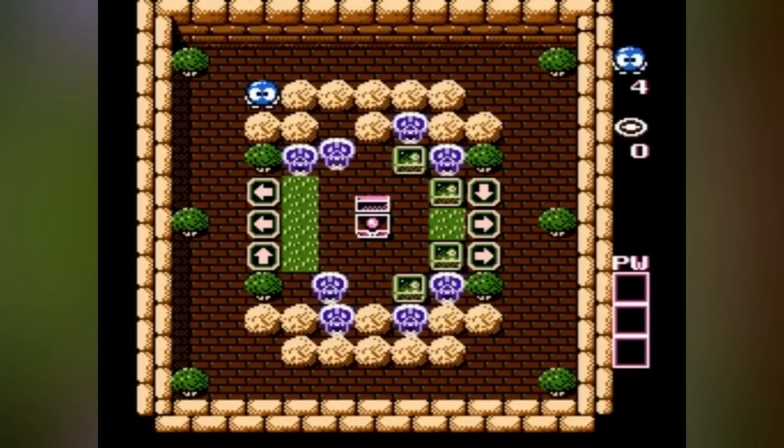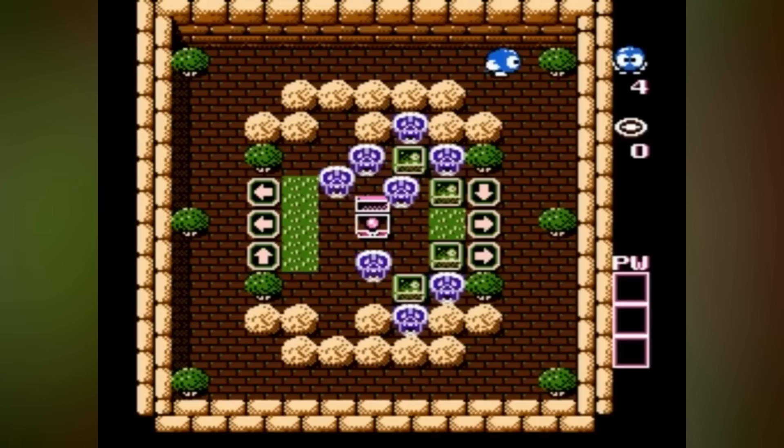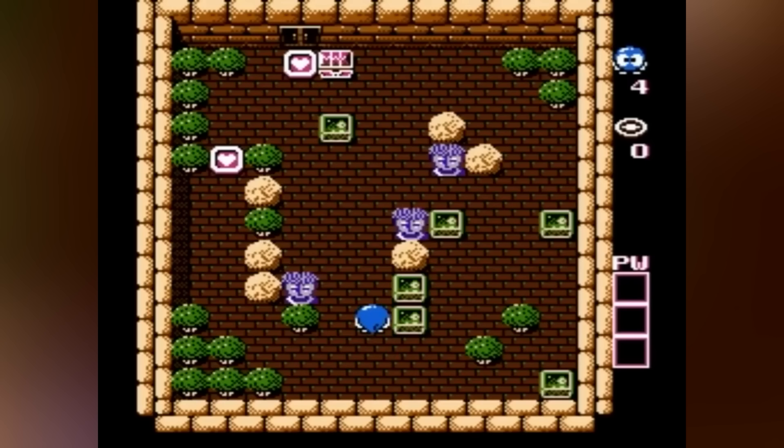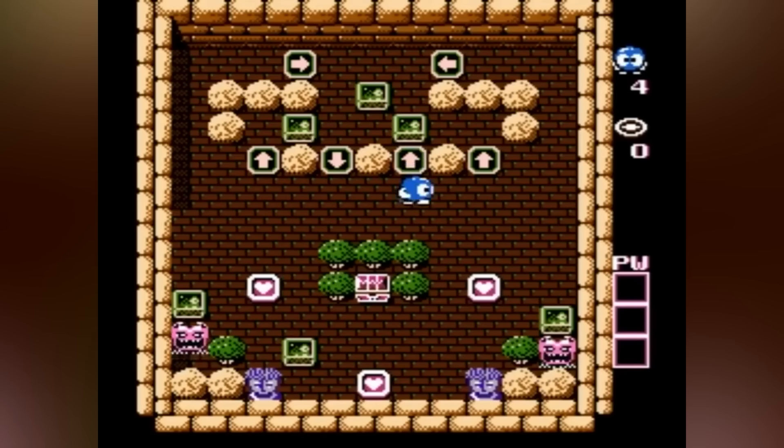The gameplay tickles your brain. You'll push through blocks, shoot enemies to encase them in eggs, and use your limited powers wisely to overcome obstacles. Each enemy type has its own pattern, so every move counts. And if you get stuck, you can restart the room at the cost of a life, giving you endless chances to crack the code.